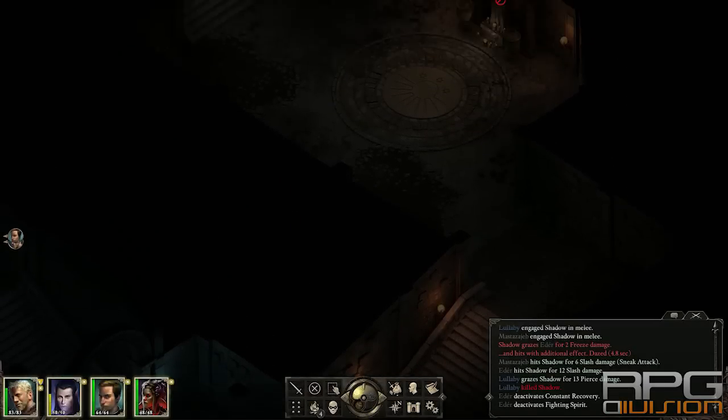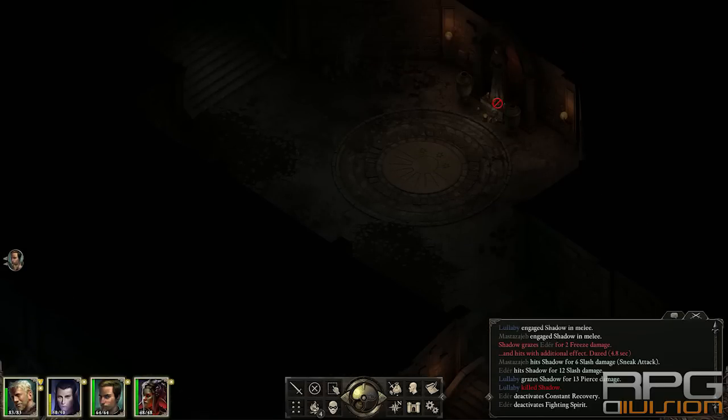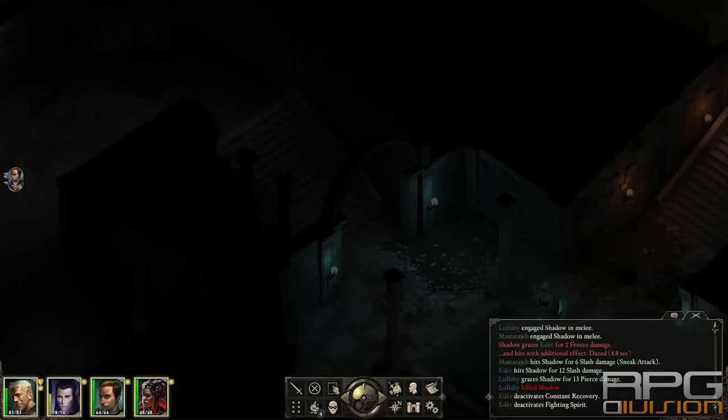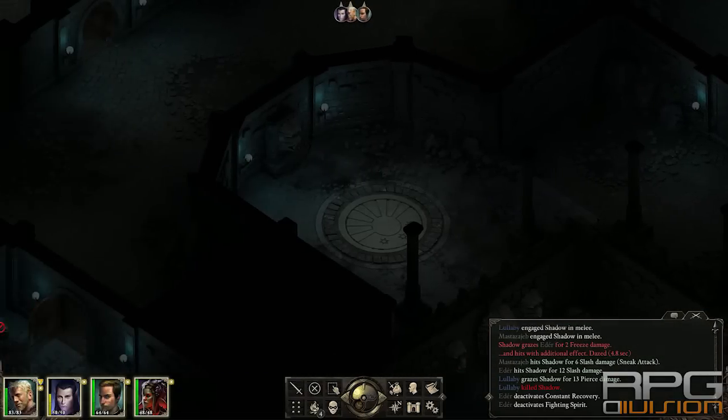Also, you can go over here and you will fight that king of those beasts, Scaldor — something like that is the name of those beasts — and you will receive this helm by looting the arms of this statue. Hold your tab button and loot the arms of the statue. That's the one loot you can get here.